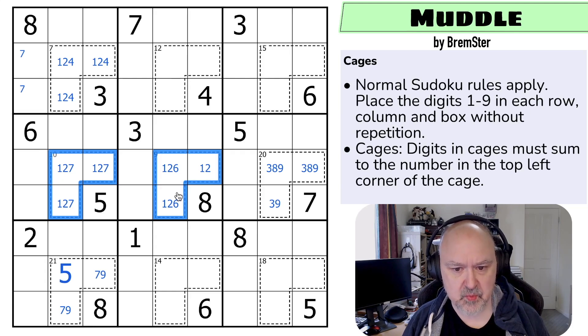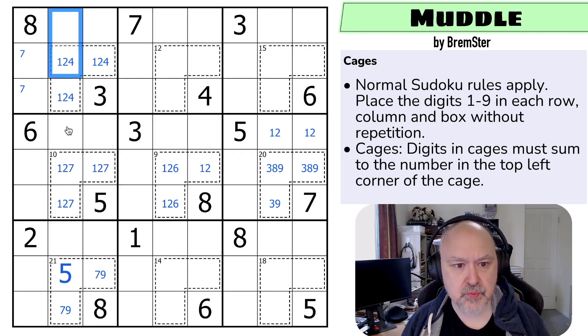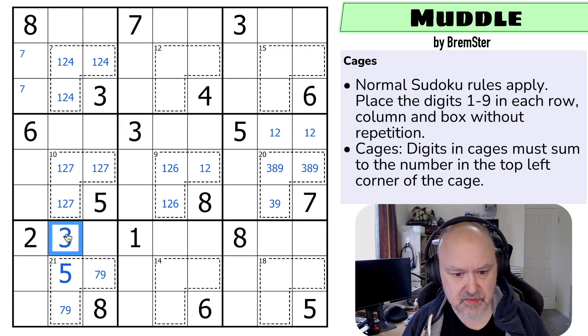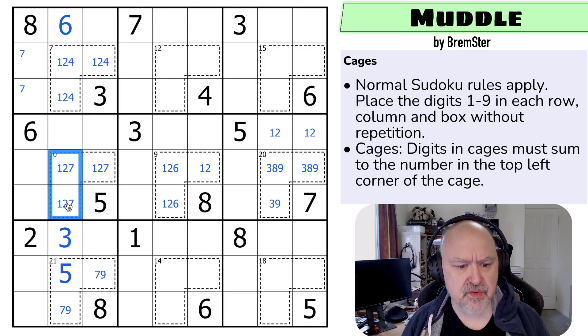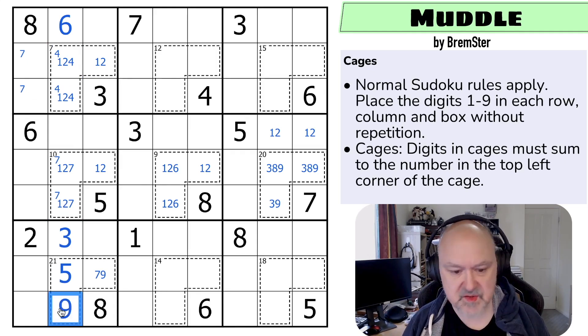So this is a one-two pair. Where's three in this column? I can't put three in any of those cells, or in either of those — so this is a three. Where's six in this column? I can't put six in any of those, or any of those — so that's a six. This is a one-two-four-seven quadruple: the four must be up there, so there's no four there, and the seven must be down here. This is a one-two pair, but seven must be in here and four must be in here — making that the nine and that the seven.